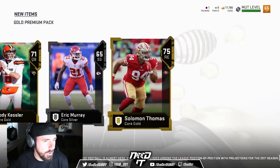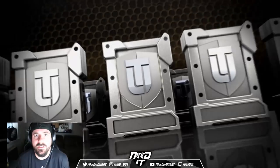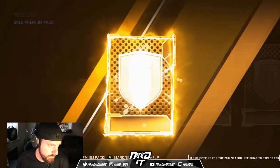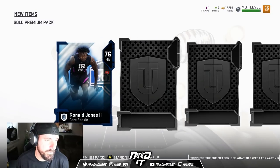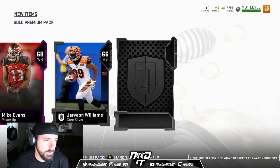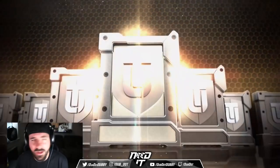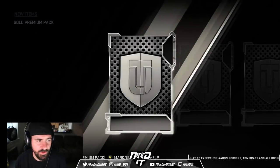I don't like that all the rookies are blue — every time I see blue, I think it's a good player. Ronald Jones again. I got two Ronald Jones and a power-up card. I have so many power-up cards. I think I just pick which ones I want to power up and which ones I don't. That's why I already powered up Pat Peek because I know I'm going to want that.